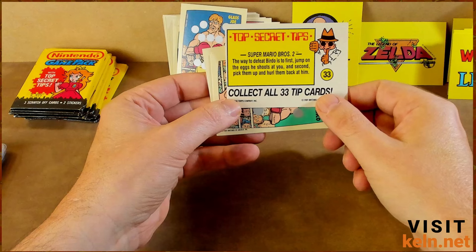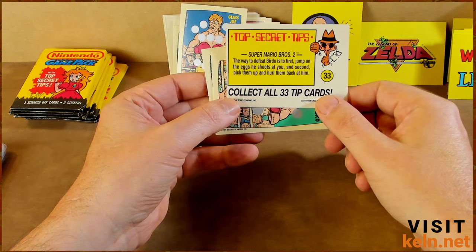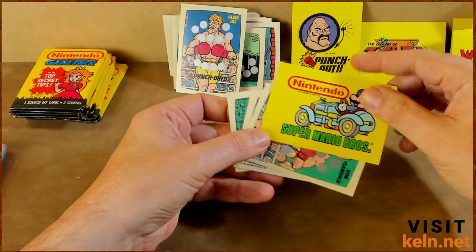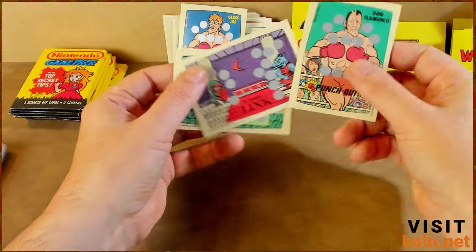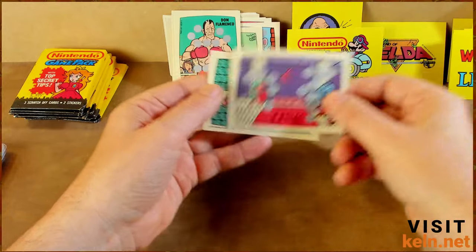Doki Doki Panic — the way to defeat Birdo is to first jump on the eggs he shoots at you and second pick them up and hurl them back at him. Again, if you couldn't figure that out at the time, you were probably not really much of a video game player anyway. Don Flamenco — I like these Tyson ones, they're pretty dope.